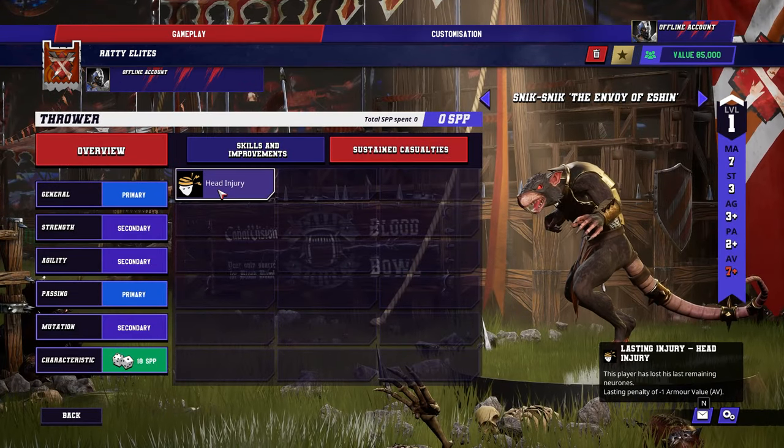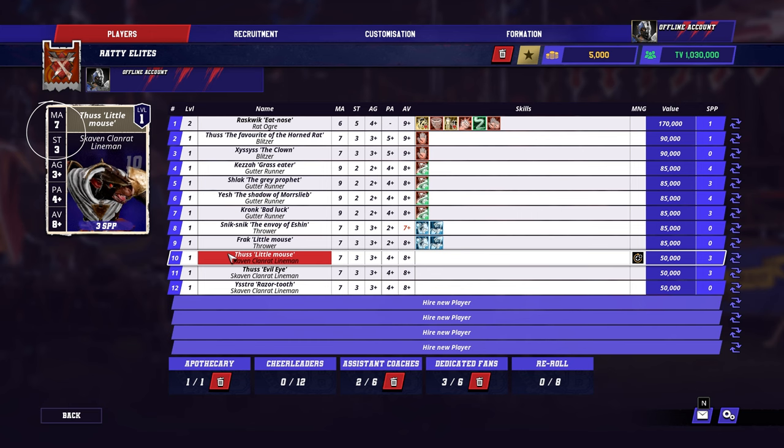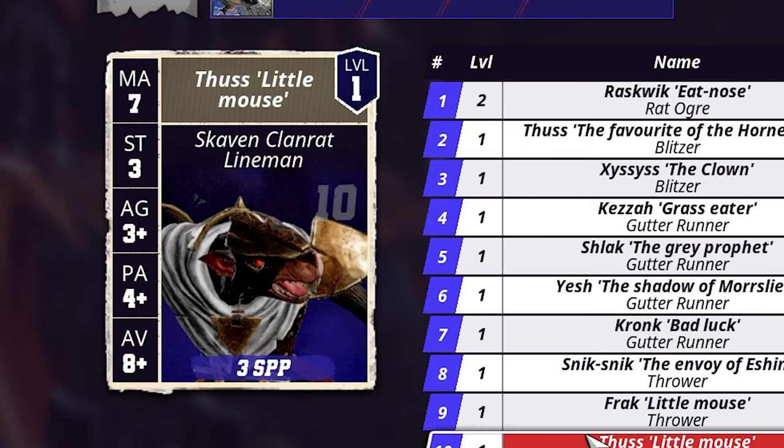While the first two stats are rarely, if ever, rolled against, armor value is always rolled for using two six-sided dice, and the other two use one six-sided dice instead. Keep in mind what this notation means.